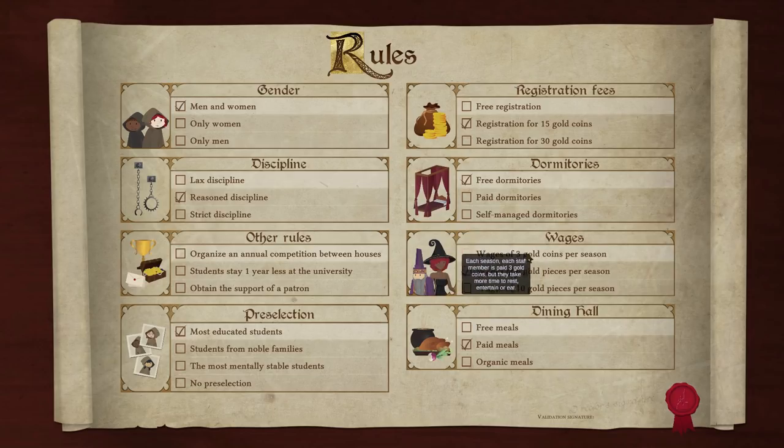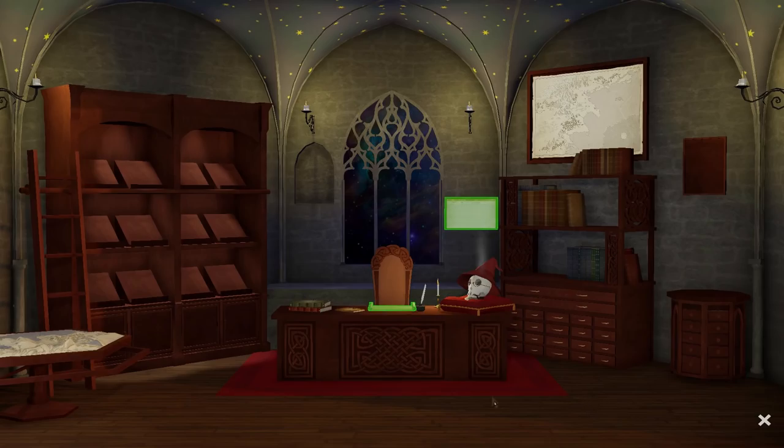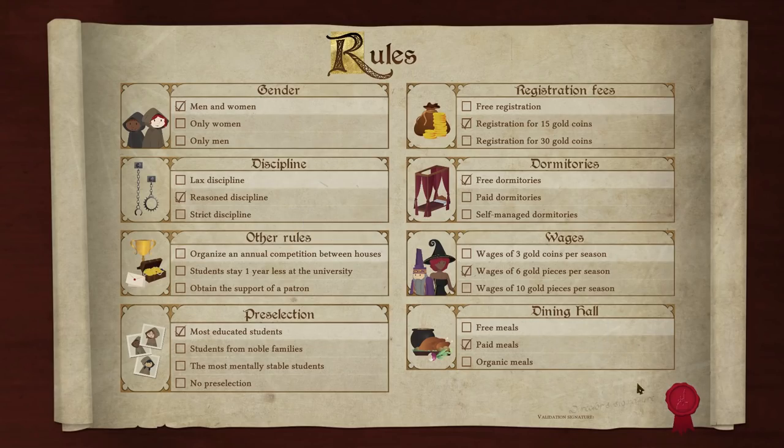Dining hall options: free meals (current), paid meals - students bring in some money when using the refectory but it's less effective - or organic meals where nearby stables and greenhouses increase efficiency. We don't have a stable or greenhouse, so let's go with paid meals to get a bit of money. The only change we're making is the pre-selection to 'most educated.' Let's sign that into existence. That was the rules.